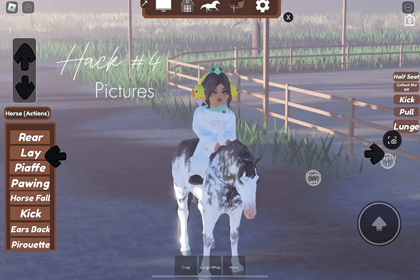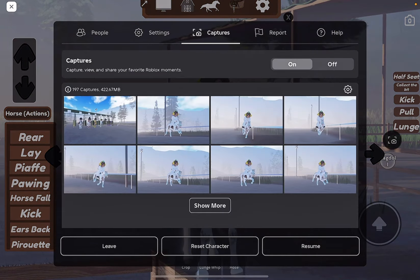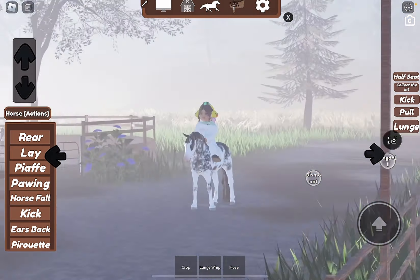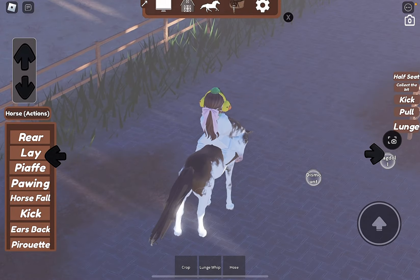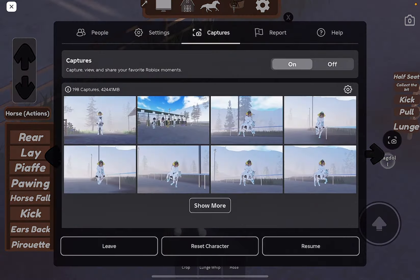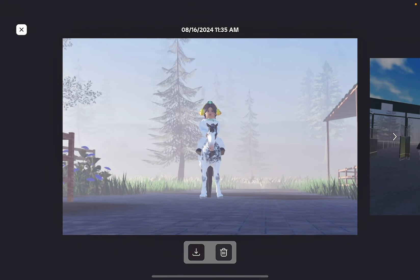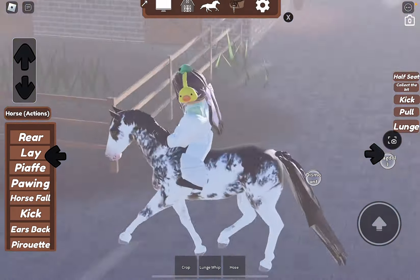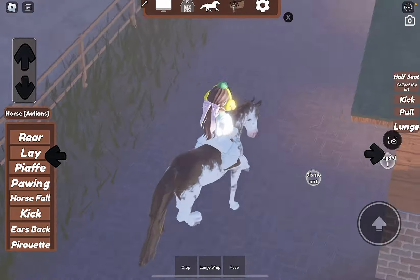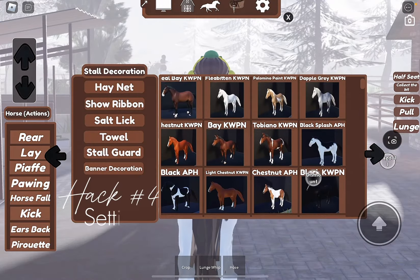Next is how to take pictures — I didn't know this one for a while. Go to the settings button where you usually leave, press 'Go to Captures,' and there'll be a button on top — press on. Then you can tap it to take a picture, press view, then press the save button on the bottom and it saves to your device. That's how I get my thumbnail pictures.